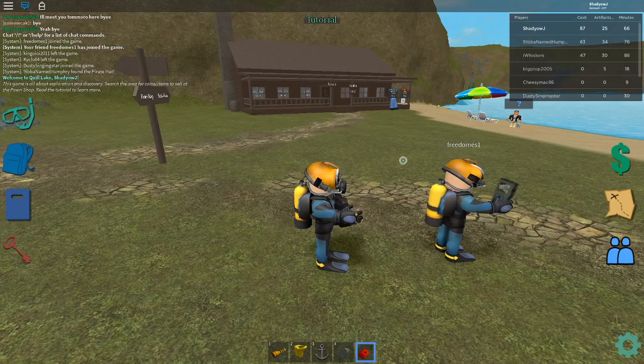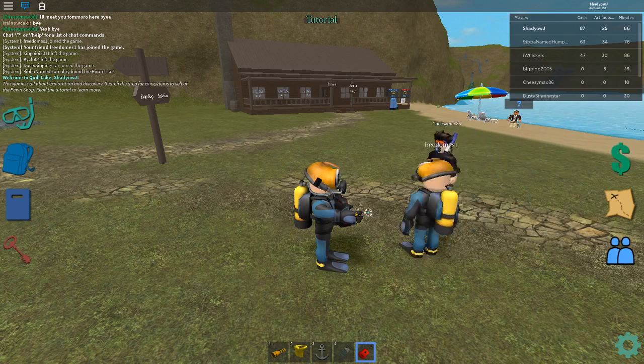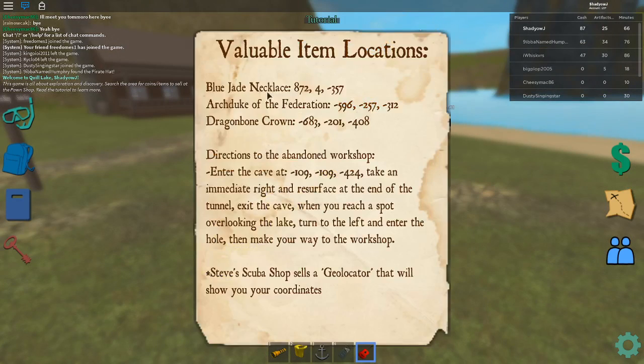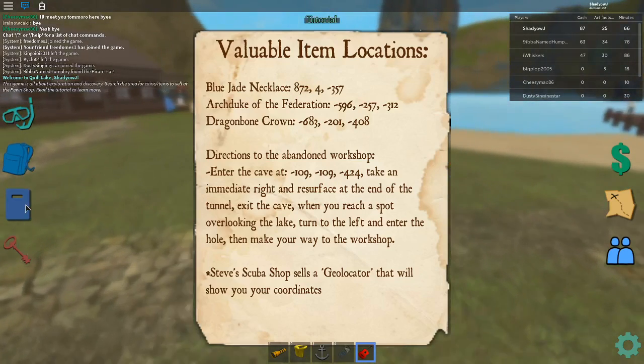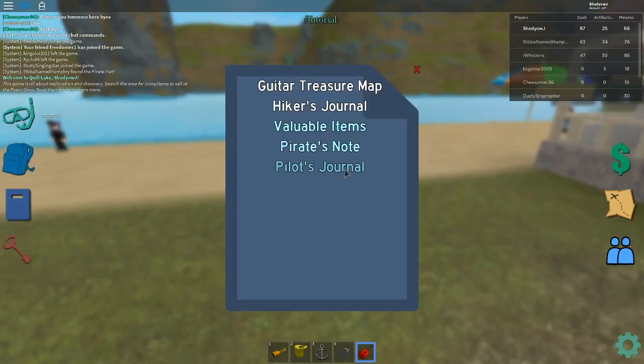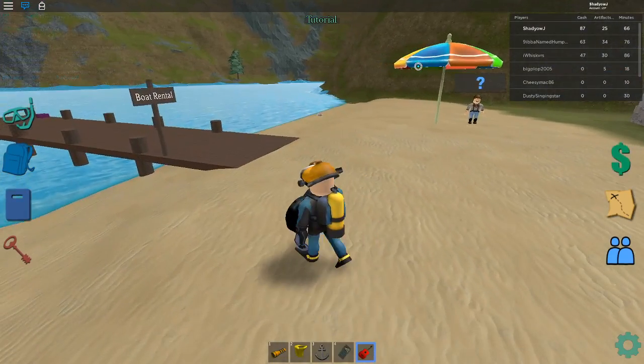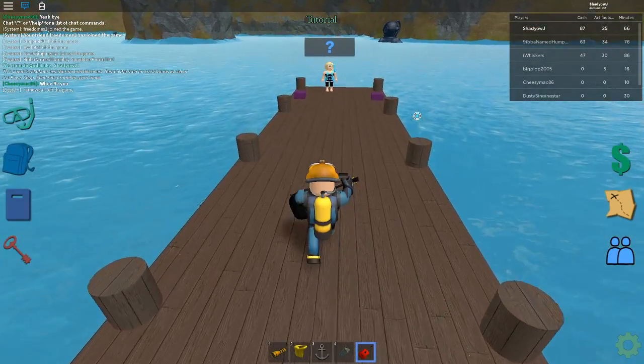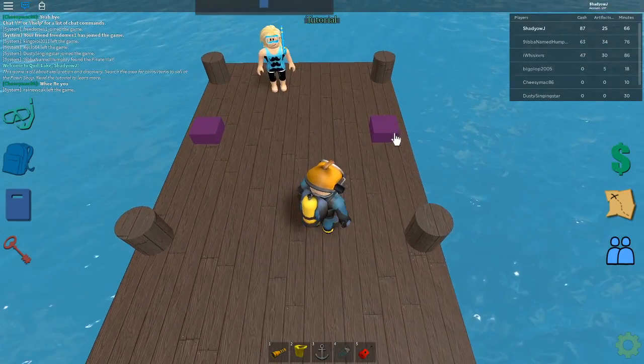What is up guys, today I'm back with another video. I'm with my friend Freedom's One, and today we'll be finding secret treasures — valuable items. These are all the locations. First, let's get into the blue jade necklace. Follow me, let's get into a boat and try to find that location.